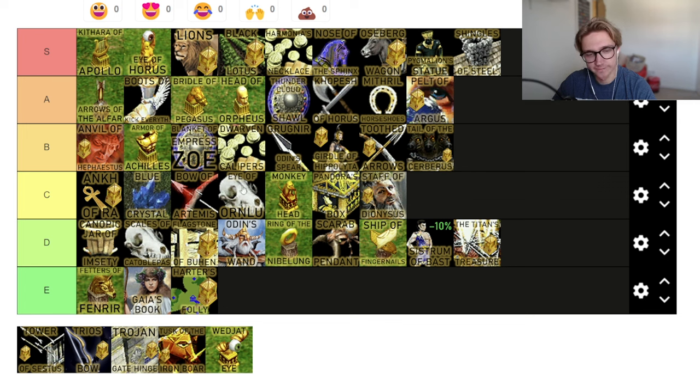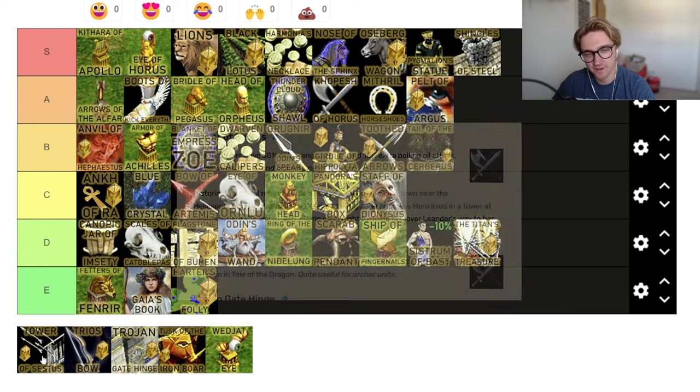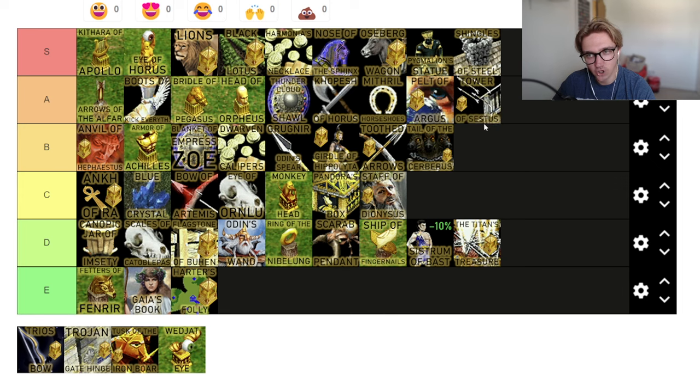Tower of Sestus — towers have 30% extra attack and 10% extra attack for boiling oil. 30% extra attack — we're talking about 5% earlier. 5% was like 6 damage, now we're talking 30% of like 10 or 12 damage. That's an A tier relic right there. That's a good increase. People have towers — we'll be fine.